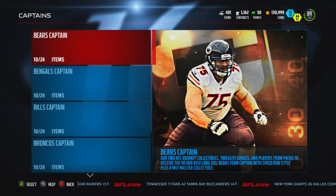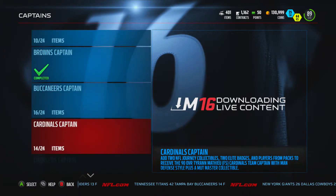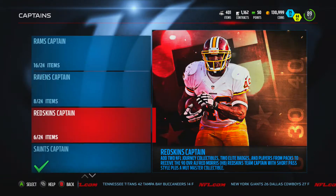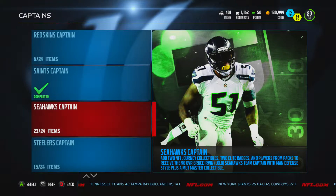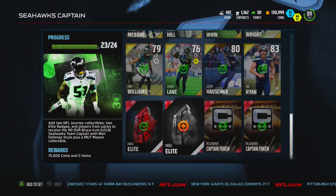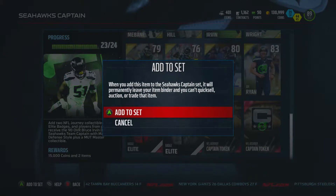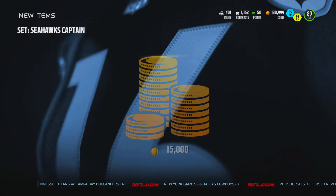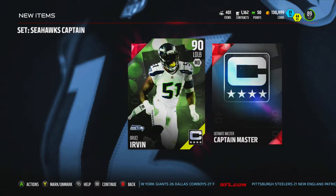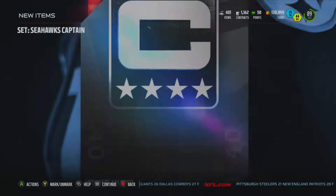What's going on guys, today we got ourselves another captain set — this would be number eight — and today it is the Seahawks captain, Bruce Irvin. We're going to add ourselves this elite badge, most expensive player, and it cost 15k. Here he is, Bruce Irvin.